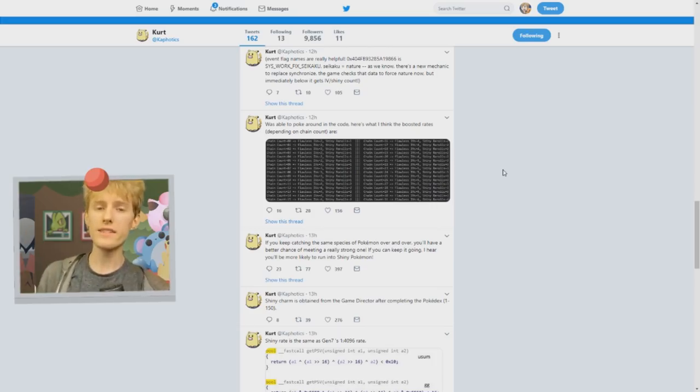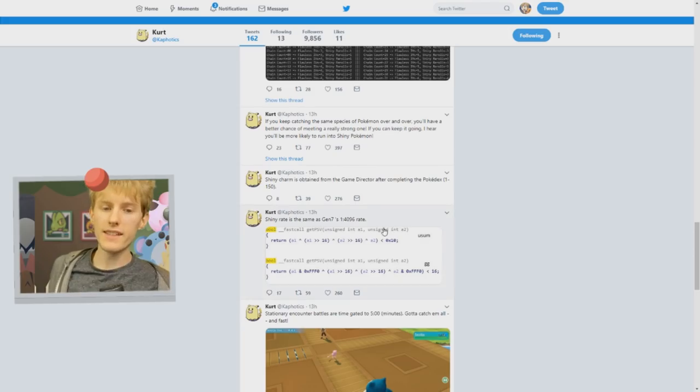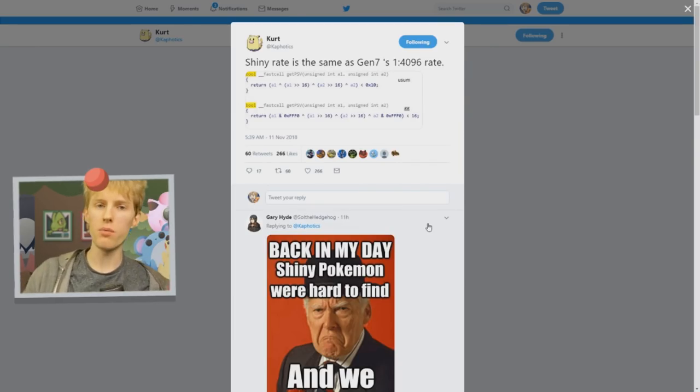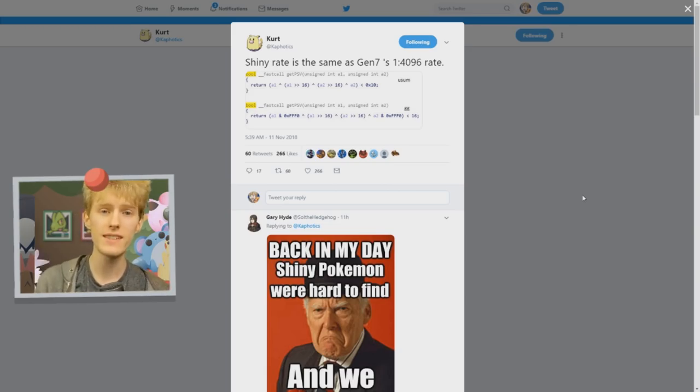Let's actually delve into these leaks and show you how you can shiny hunt in Let's Go Pikachu and Let's Go Eevee. The shiny rate is exactly the same as Generation 7 and Generation 6 — a 1 in 4,096 rate based on Pokemon spawning in the overworld. Any Pokemon that spawns in the overworld has this chance of actually being shiny. So pretty low odds, but there are a lot of things you can do to make it a lot easier to find shiny Pokemon.